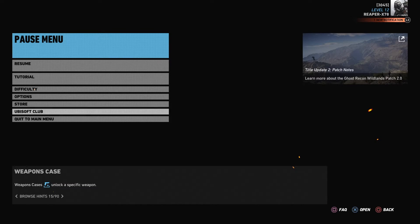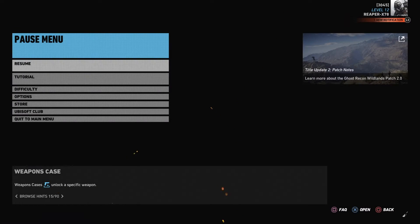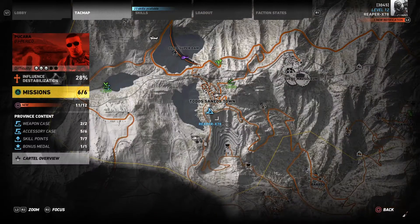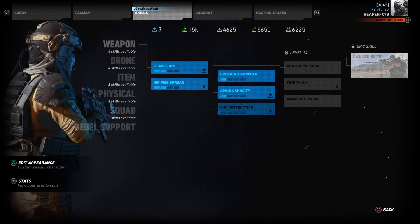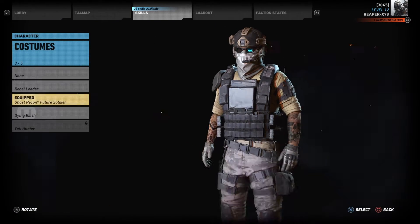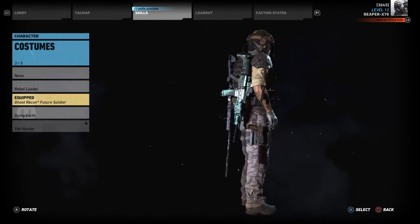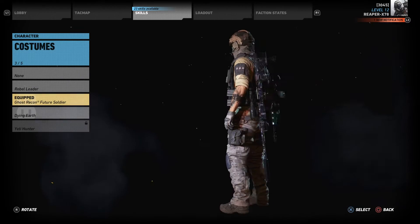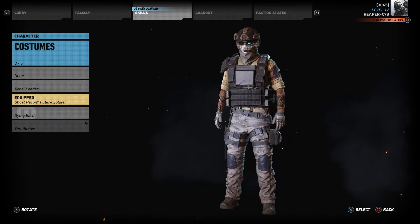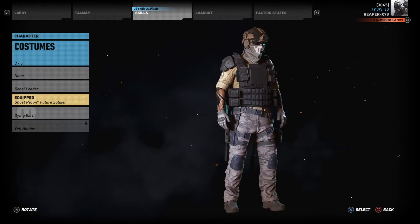As long as you played it at any point in the past and it's connected to your Uplay account, that's the outfit you'll get. Once you've redeemed it you'll see a little icon flash on your screen indicating you have this new award. Go to Edit Appearances, then select Costumes, and you will see Ghost Recon Future Soldier right there.